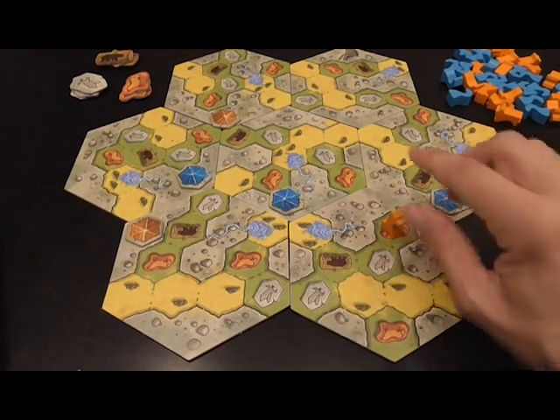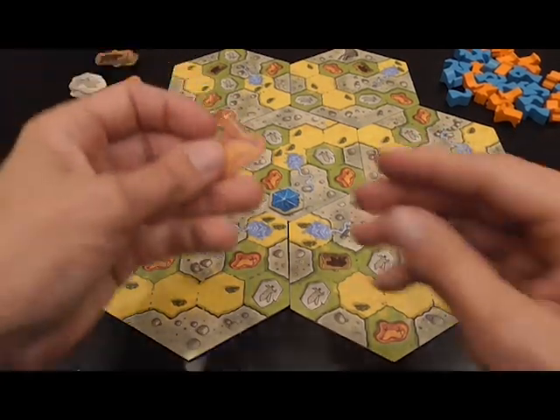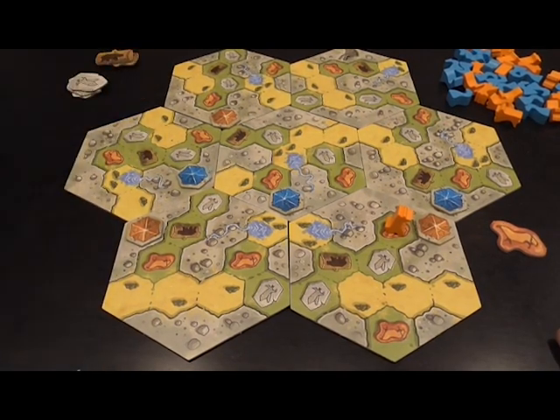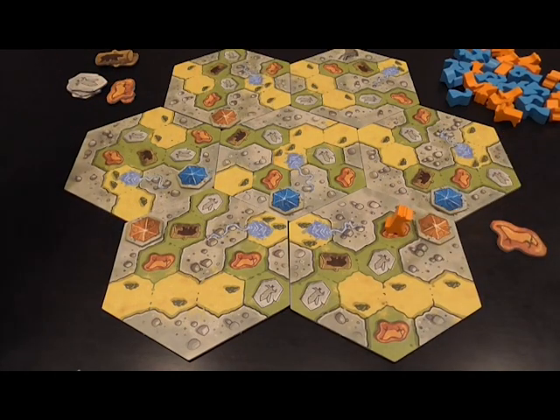When you place a game piece in an area that has one of those symbols, you take the corresponding cardboard tile and place it in your play area. If none are available, you simply place your token as normal but don't get the tile — which means that hoarding some tiles can in some cases be a valid strategy.